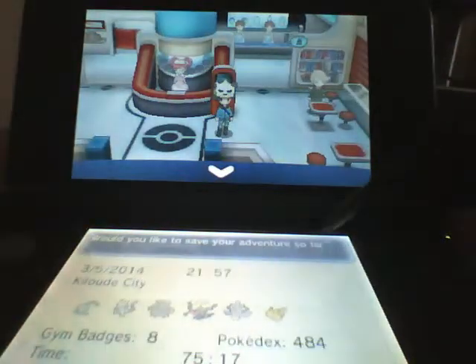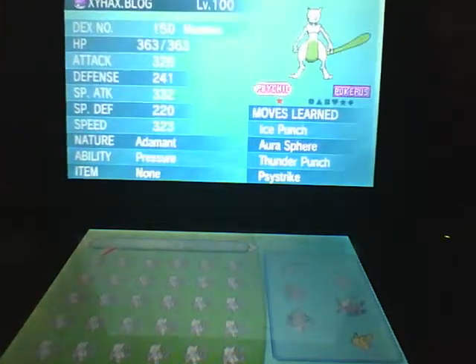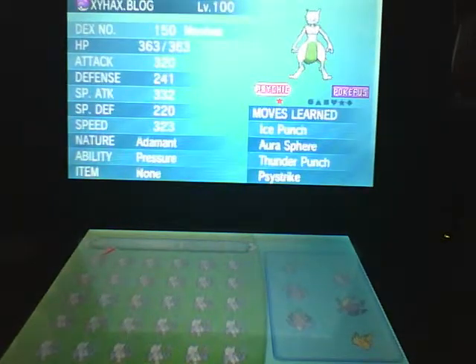Let's see our Wonder Trade. So we're going to give away some Mewtwo's. This is my Elite Four Sweeping Mewtwo. This Mewtwo has Ice Punch, which will kill the Dragon Trainer of the Elite Four. Aura Sphere, which will kill the Steel Trainer of the Elite Four. Thunder Punch, which will kill the Water Trainer of the Elite Four. And Psy Strike, which will kill the Fire Trainer of the Elite Four. So I use him with these four moves to sweep the Elite Four.